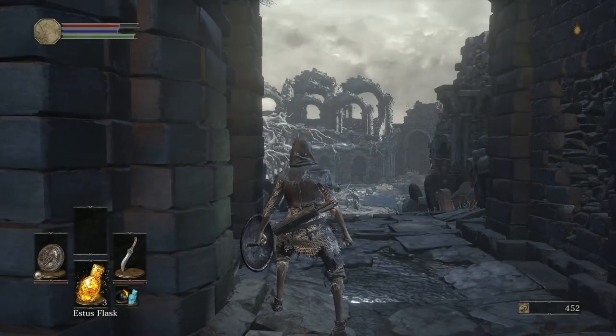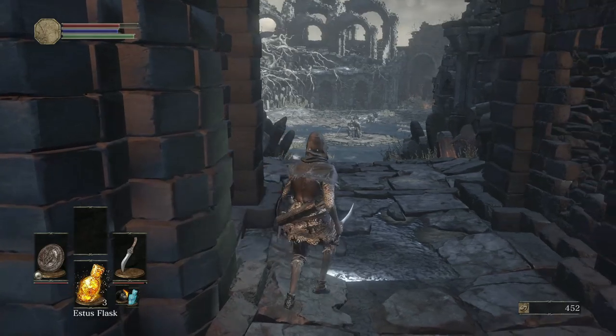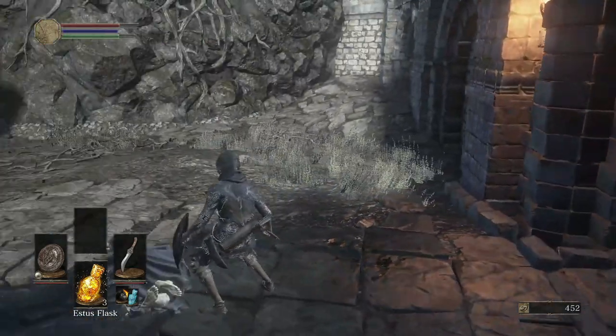Now when you load back in, you'll be right in front of where the fog gate is. Take one step into the boss arena and run back — this is going to activate the boss fight.